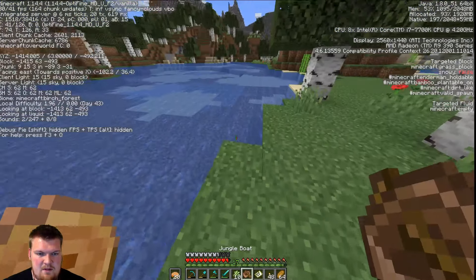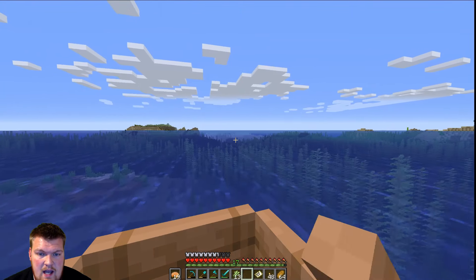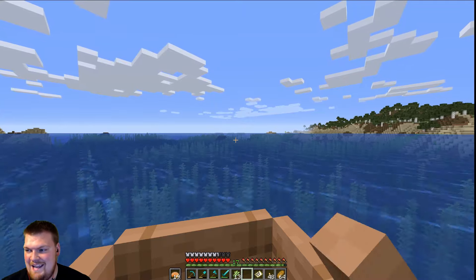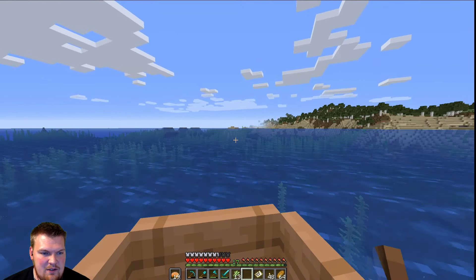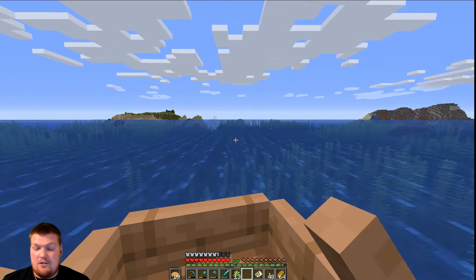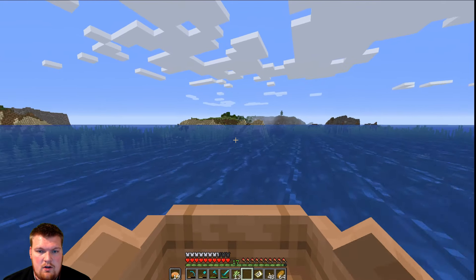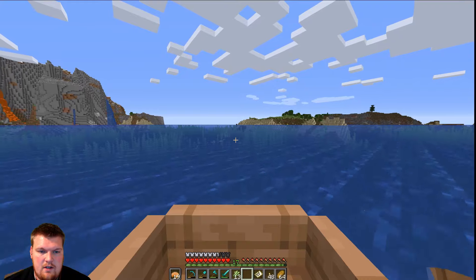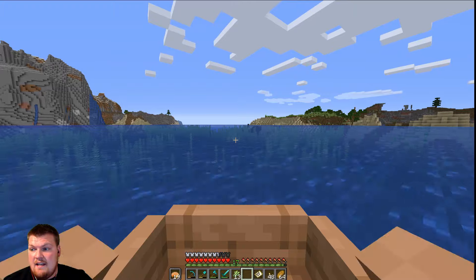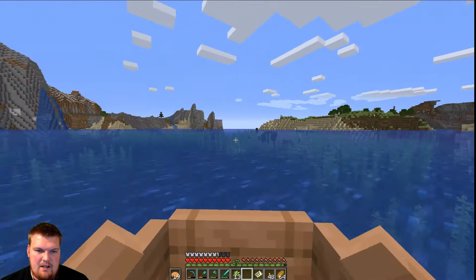This birch forest looks like it goes on forever, so I'm going to head back to base. Once we have a horse, we can traverse the landscape a little bit quicker. Now I have some plans for the rest of this episode. At the end of the last episode, I found a pretty big village and a pillager spawner right next to it. There's an achievement for trading with a villager and an achievement for killing a pillager with its own crossbow, and I want to bring some villagers back because I have ideas for an iron farm and a villager book farm.